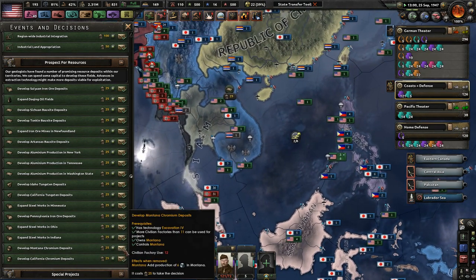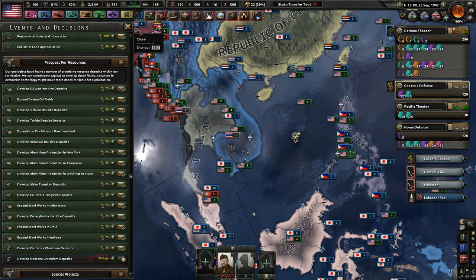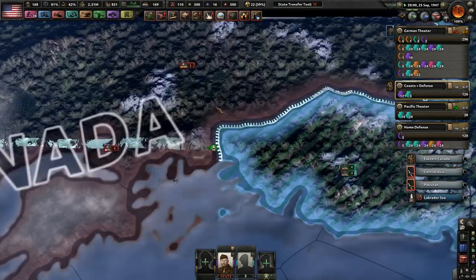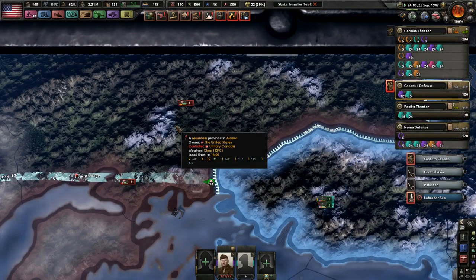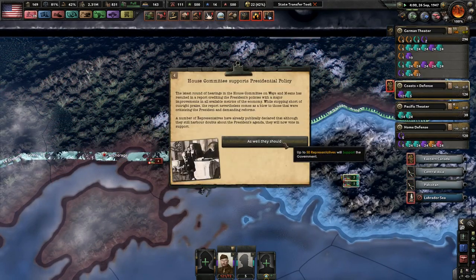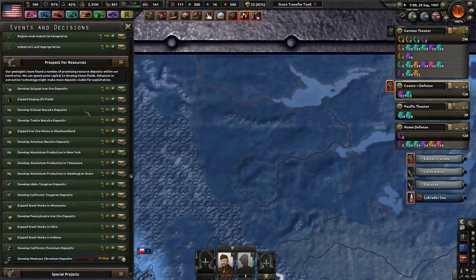We probably will eventually need more chromium, so let's get some Montana chromium deposits. We are finishing up the Nazis here in Alaska — that's weird to say, Nazis in Alaska — but regardless, we have Spain, and we do have Canada, and the House Committee supports our presidential policy.